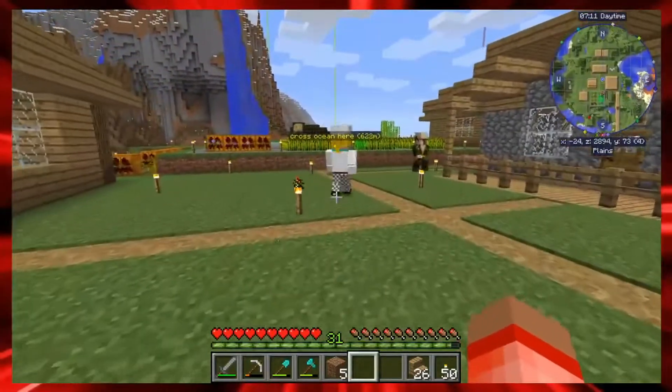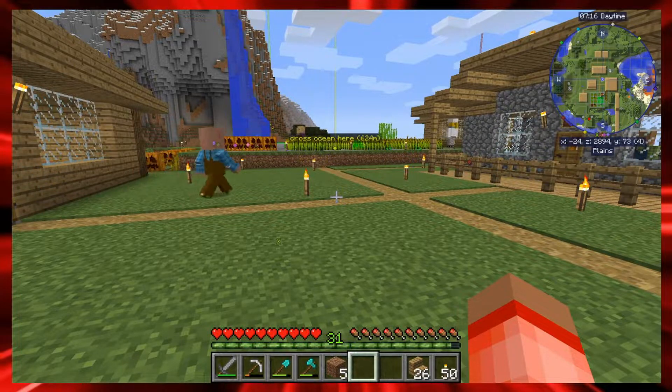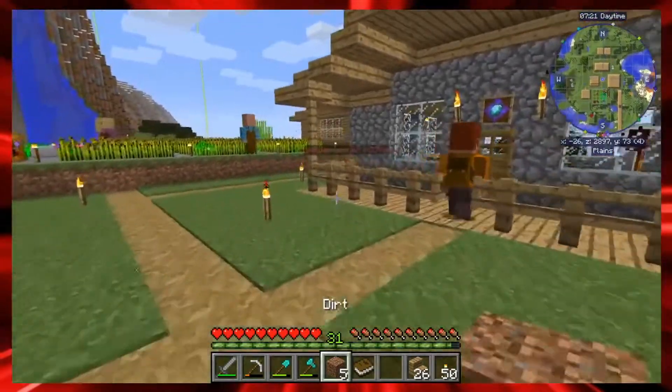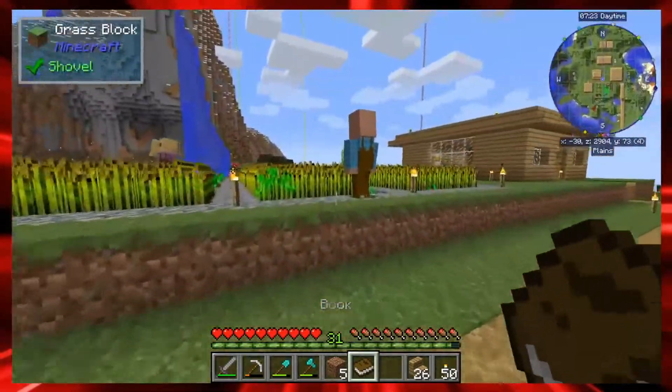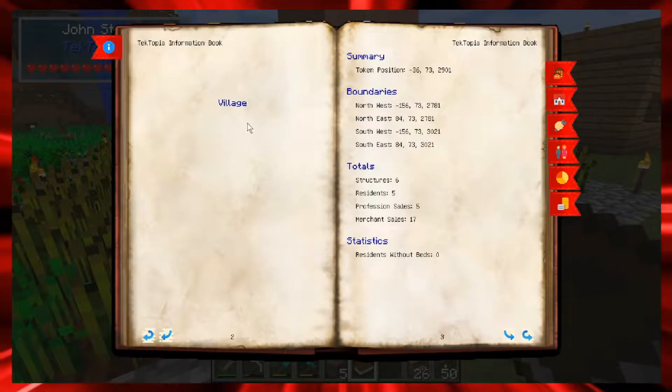That's not in the Techtopia pack — it's actually an additional add-on called Techtopia Information that I did add to the pack. So now if I click on any of my villagers, you can see information about your village. It shows you what your token position is — the town hall token — it tells you your boundaries, coordinates, how many structures you have, residents, and different cells and professions.